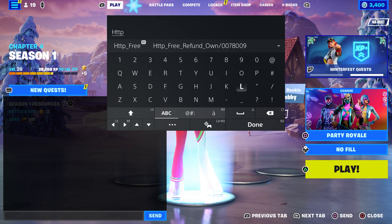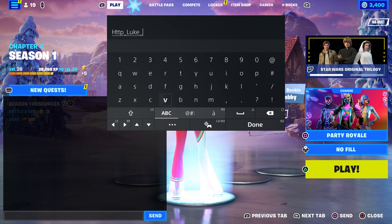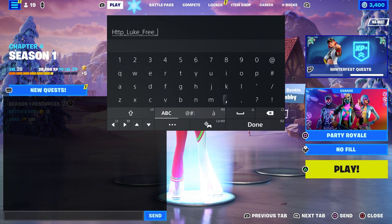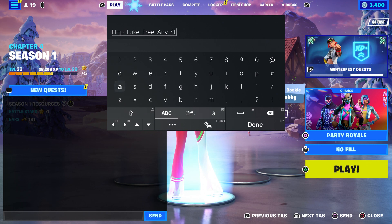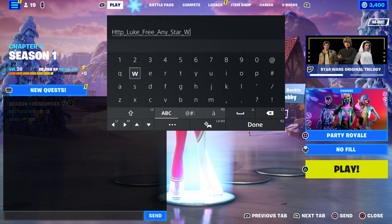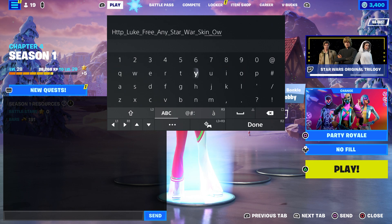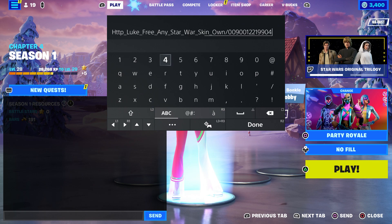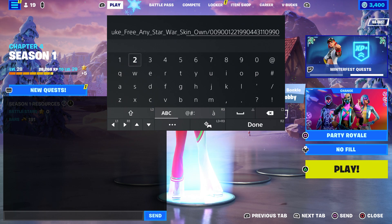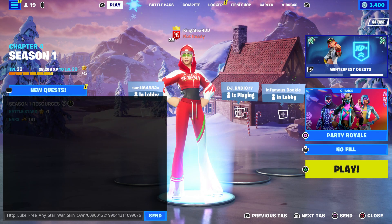Make sure you type in this code: http underscore Luke underscore free underscore any underscore star war underscore skin underscore, then put that you own it. Then put dash and type in: 0 0 9 0 0 1 2 2 1 9 9 0 4 4 3 2 2 0 9 9 0 7 6 1 2 1 2. Then make sure you press done and click on send.